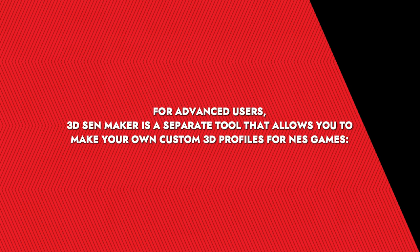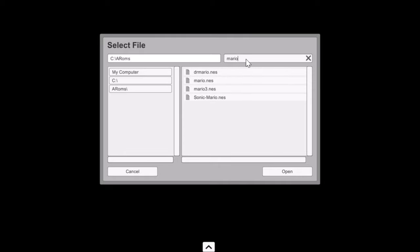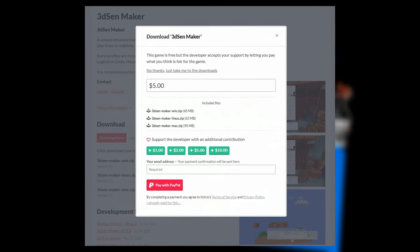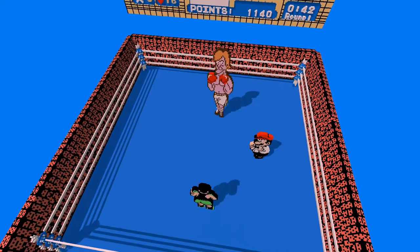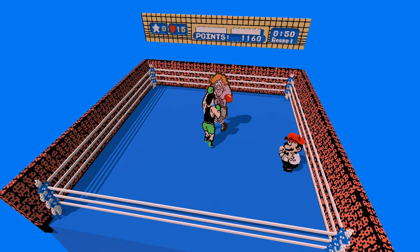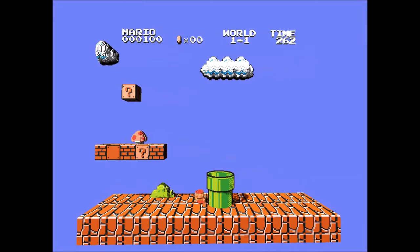3DSenMaker — for advanced users, 3DSenMaker is a separate tool that allows you to make your own custom 3D profiles for NES games. Download 3DSenMaker from itch.io — it uses a pay-what-you-want model. Use the editor to adjust the 3D parameters: depth, lighting, shadows, camera angles, and more to convert an NES game's 2D graphics into a 3D scene. The process takes some trial and error, but allows for complete creative freedom to craft the 3D experience. Custom profiles can be loaded into 3DSen and shared with the community.